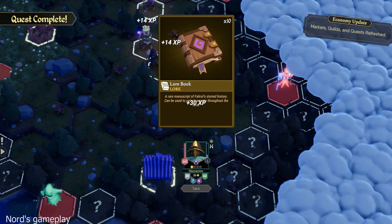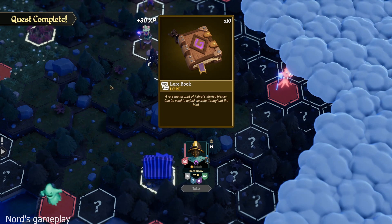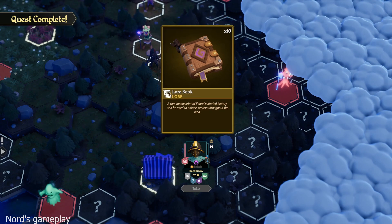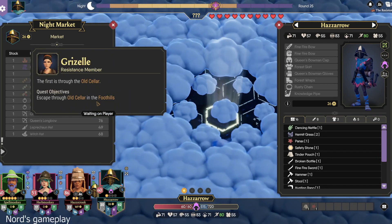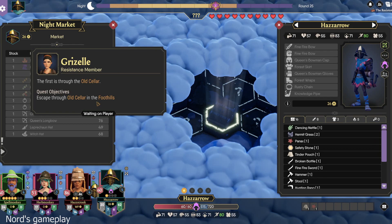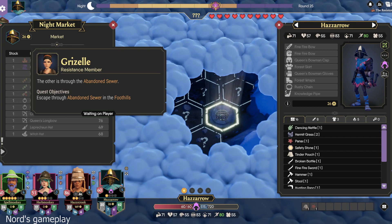All right. We got a lot of XP. Where Manuscript of Farrow's story history can be used to unlock secrets throughout. And we can use that for buying stuff later. I know of only two ways out, and they both lead us right into the Bandit King's forest. I fear we have no choice. The first is through the old cellar. So the quest objective is escape through the old cellar in the foothills. The other is through the abandoned sewer. Escape through abandoned sewer in the foothills.